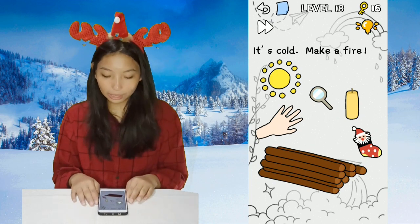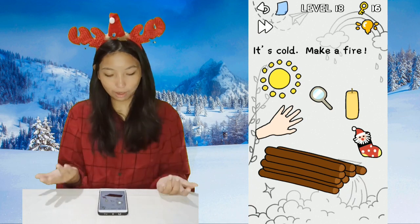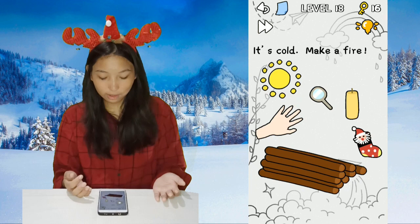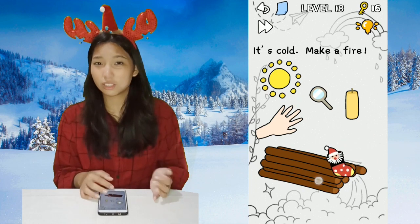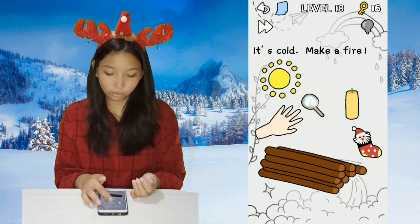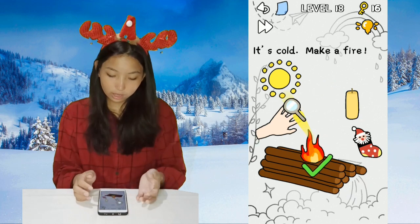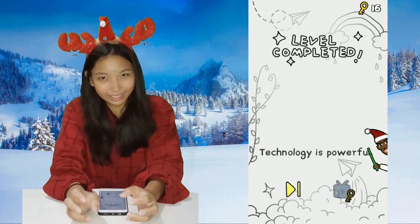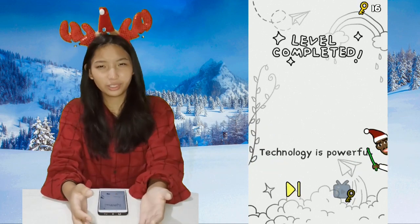Level 18: make fire. We have a sun, a hand, a magnifying glass, a candle, a Christmas stocking, and some firewood. We can burn the wood — just use the magnifying glass. Put it on the fingers, and the magnifying glass will concentrate the sunlight and make fire on the wood.